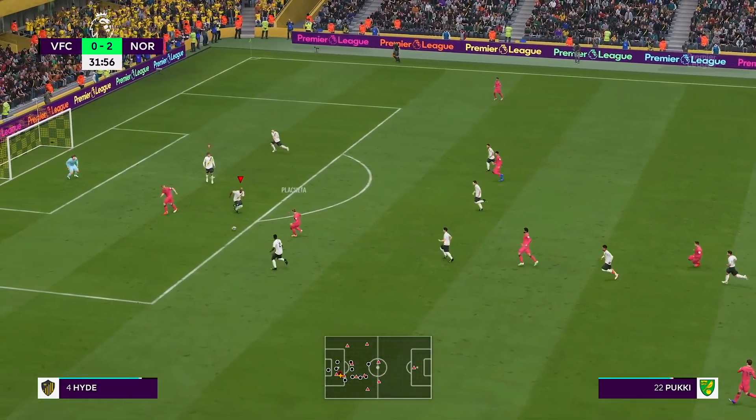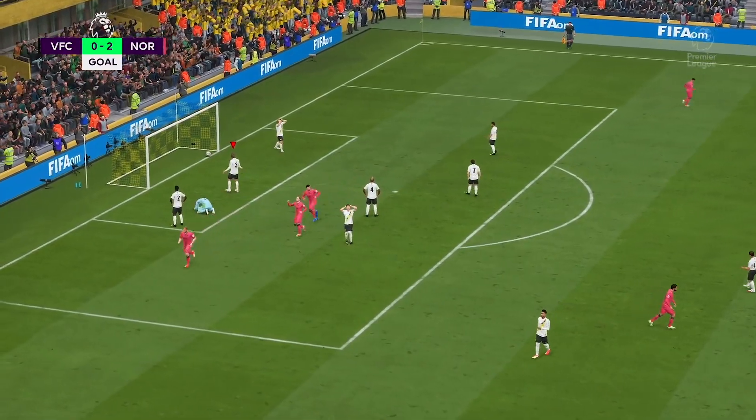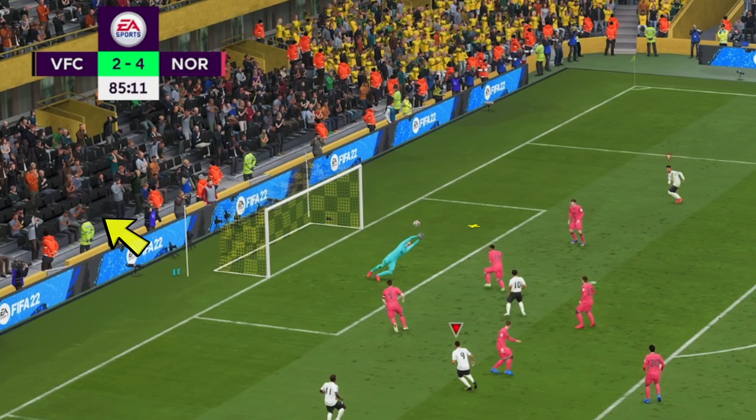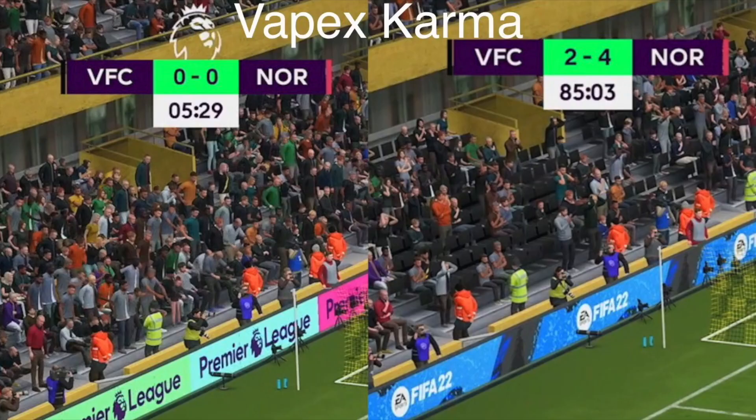After half an hour we went down by three goals, and this is when you actually start to see people leaving - after half an hour they're back on the train going home. As the game got closer to the end, after 85 minutes we were down 4-2, and you can see a lot more people have left. If you look behind the goal there are a lot of empty chairs - people have packed up. I've tested it, it does work. I think if your team's doing badly in an important match it should trigger for you as well.